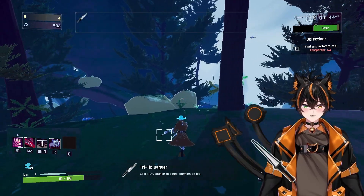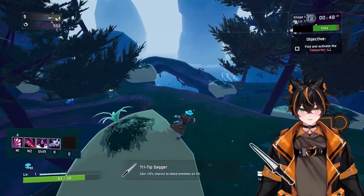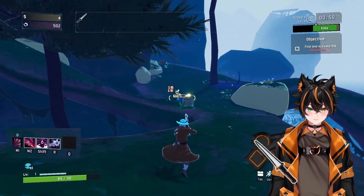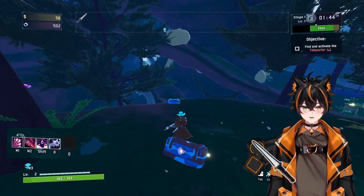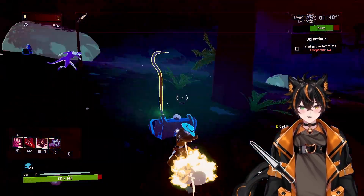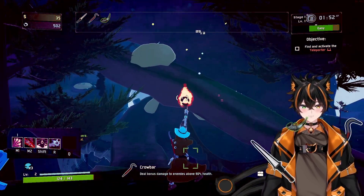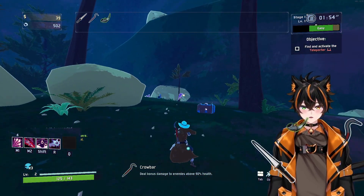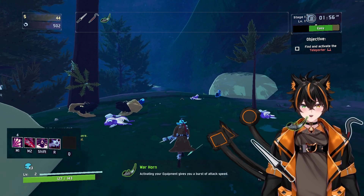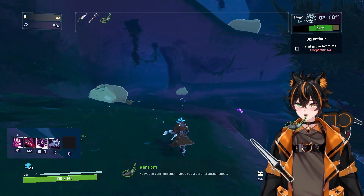That's actually nice on this character — it's one of the characters you want to try Tip Dagger on. Now we can open a bunch of chests, which is good. Roll bars, nice. Warhorn — I don't have any equipment at the moment, so I don't even think that would help us in the long run. We're not really an attack speed character; we're more of an ability-based character.